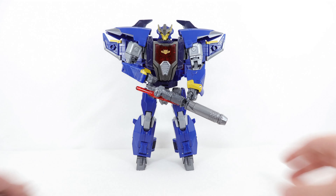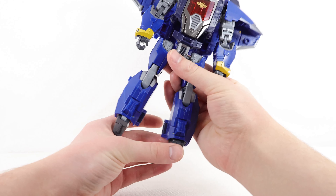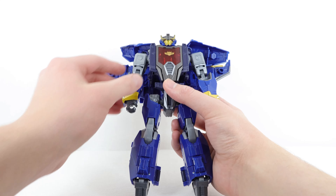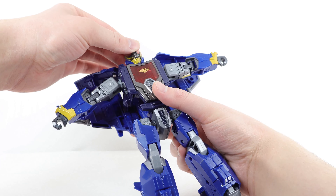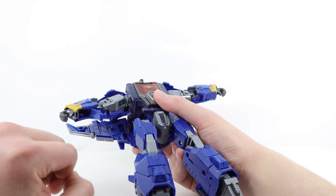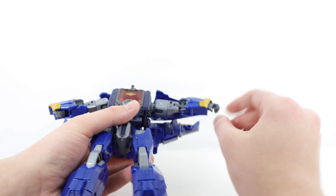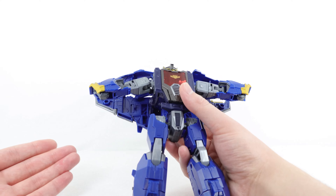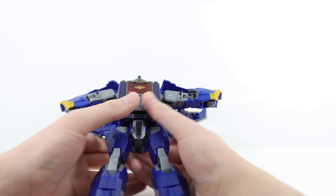Now for transformation into jet mode. Collapse the feet against the thruster at the bottom, then move the shoulder panels up and out of the way for clearance. Move the arms all the way out to give yourself space. Get the head — it's on a slider — and push it back all the way. Open up the little flap panel on the inside of the torso and fold it back to collapse against the bicep, then fold in the hand. Do the exact same steps on the other side. Both arms have double-jointed elbows — use that double hinge to fold up the entire forearm so it connects with the shoulder.